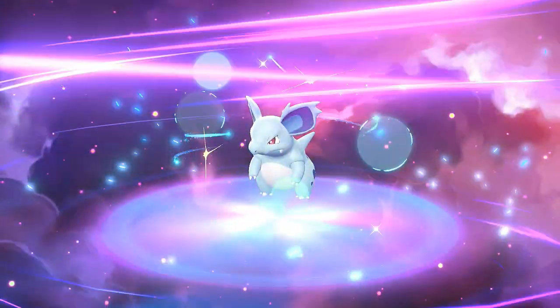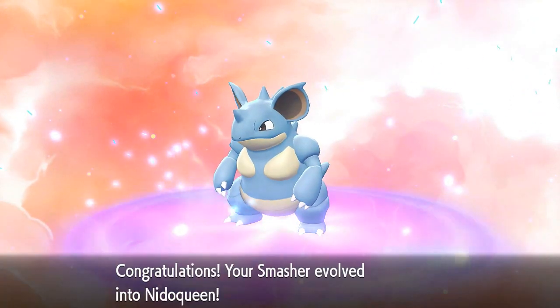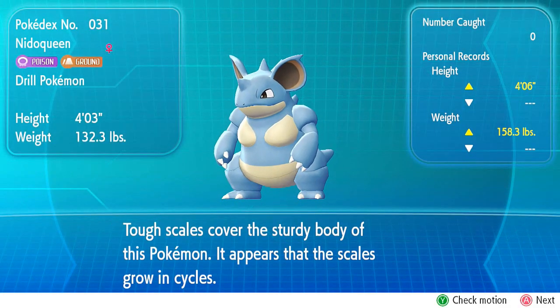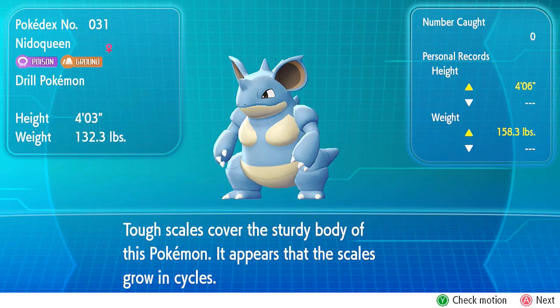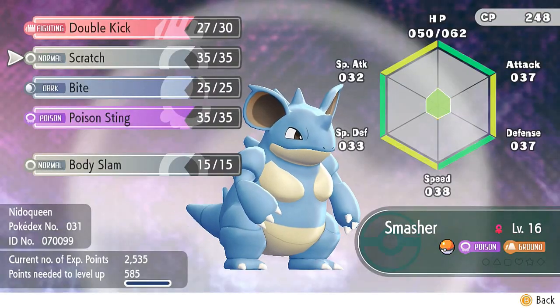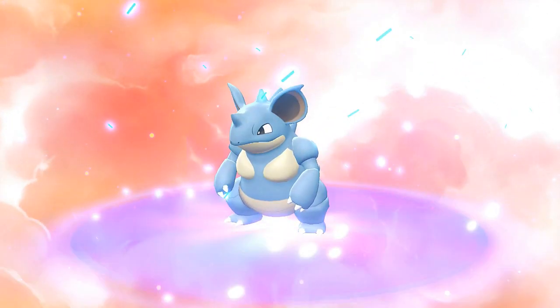Originally when I played this game I didn't know where to find moonstones - I thought they were regular items but found out they were in the craters at Mount Moon. Now let's use the two moonstones we found there. Smasher evolves again into Nidoqueen! She is four feet three inches and weighs 132 pounds - tough scales cover her sturdy body. She's also learning Body Slam, so let's replace Scratch with that.